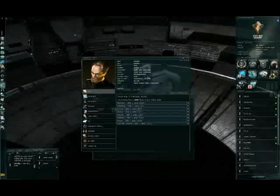Skill points: every second when we are training a skill, our skill points counter increases. So the more skill points you have, that means your character is better trained.